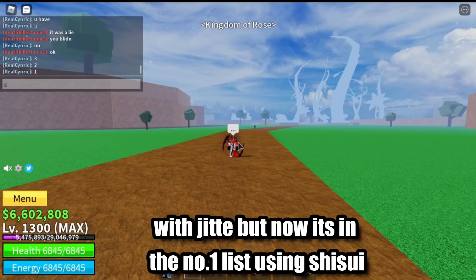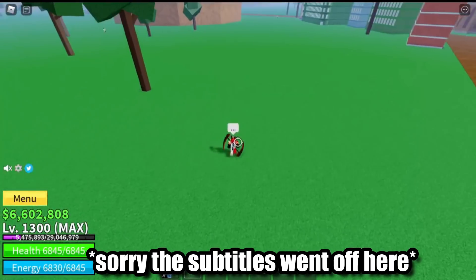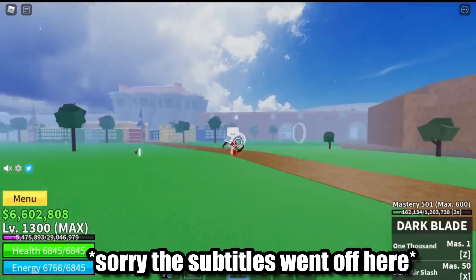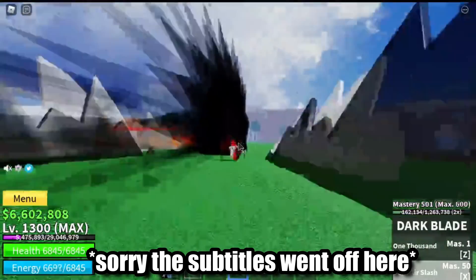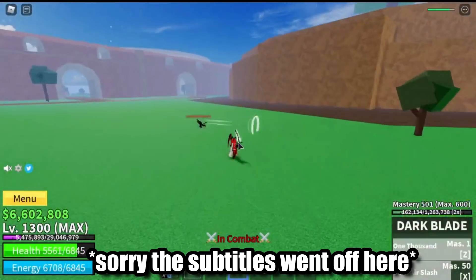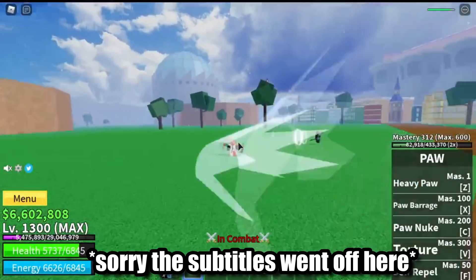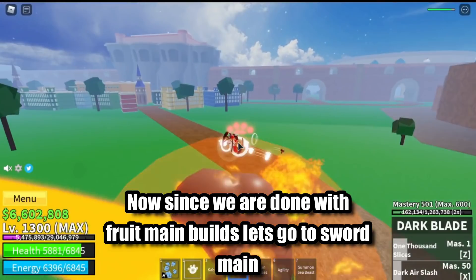Dough was in the number 4 list with Jit, but now it's in the number 1 list using Shisu. This is because Jit combos are not as strong as Shisu combos. As mentioned earlier, the Shisu and Cabocha combination is quite deadly and hard for the enemy to escape — that's the reason it's the number 1 build. You can even use it as Fruit Main with this build because Shisu can handle the damage itself. Now let's go to Sword Main builds.